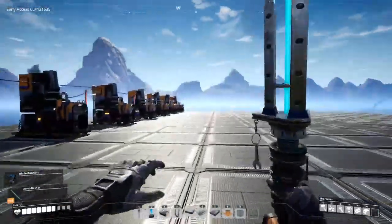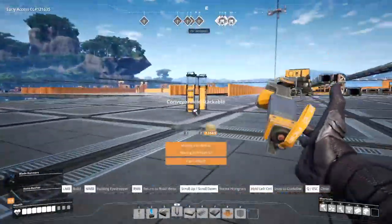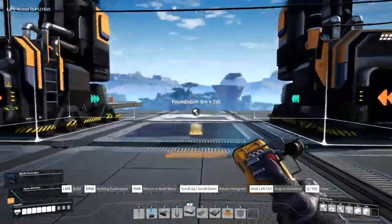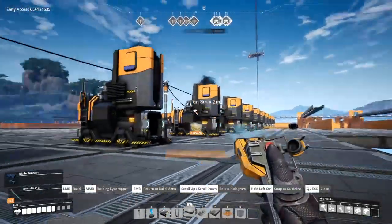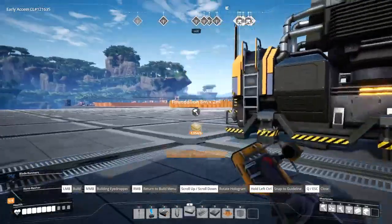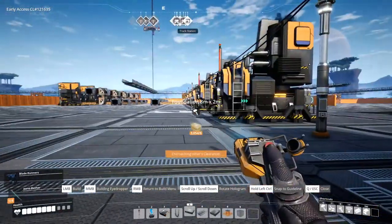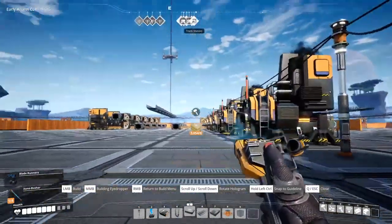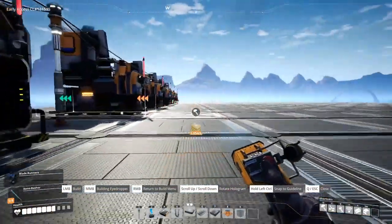So what I'm going to do is this is going to be the smelting part, then there is going to be a wall, and behind it is going to be processing. If I do it that way, if I need to smelt more stuff or up the input, I can just add another floor on top. So these are iron smelters — I can just add another floor of iron smelters and it won't run into anything.